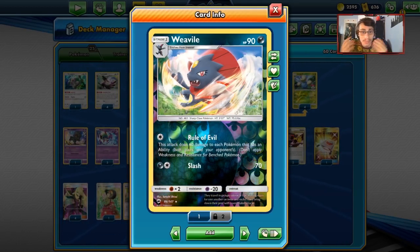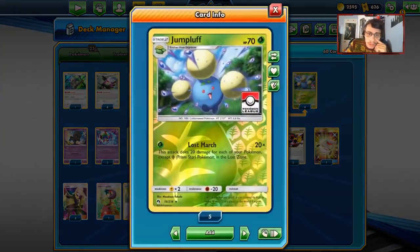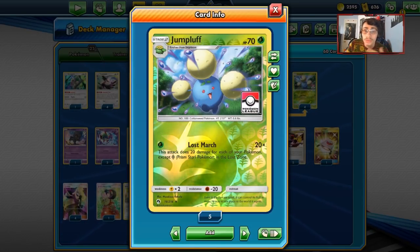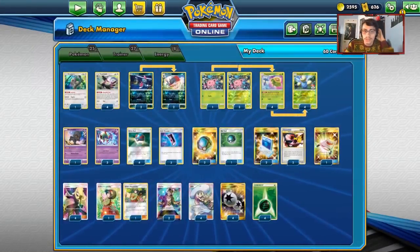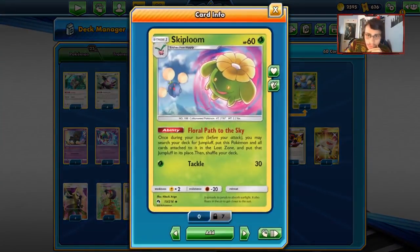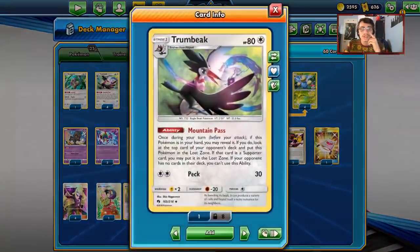Lost March is its own archetype, aside from the Weavile engine. The goal is to just put Pokemon in the Lost Zone. You can do that with Skiplum's ability, which puts Hoppip and Skiplum into the Lost Zone, and then you get a Jumpluff into play for free. And then obviously Trumbeak - I keep getting Trumbeak and Tranquil mixed up because they're basically the same Pokemon.